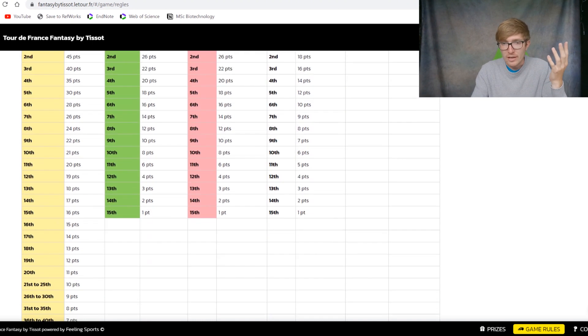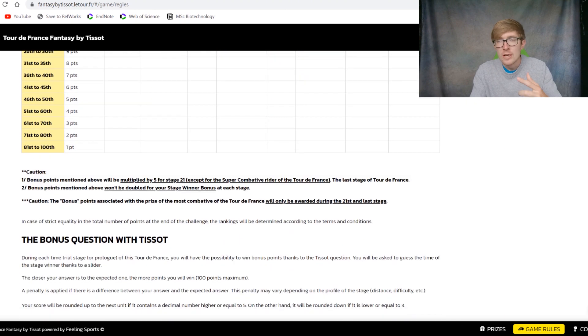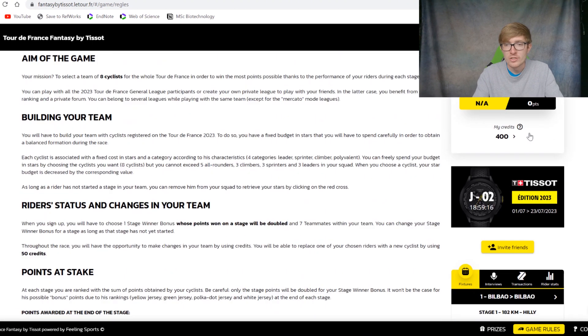Just be sure to keep those end-of-tour points in mind. There's also a bonus question for the TT, which is on stage 16 — I believe you guess the time and however close you are, you gain points. You use those points to make transfers. I have 400 points and it's 50 points per transfer.